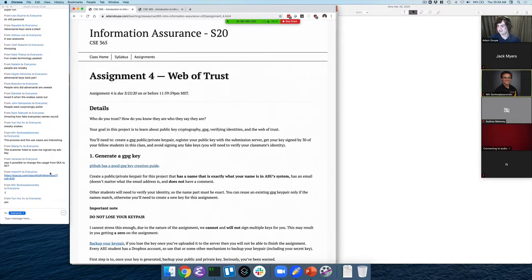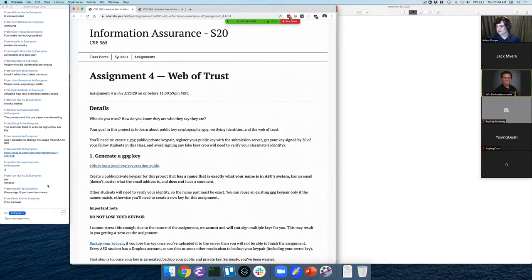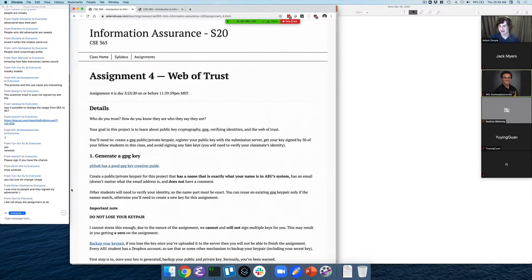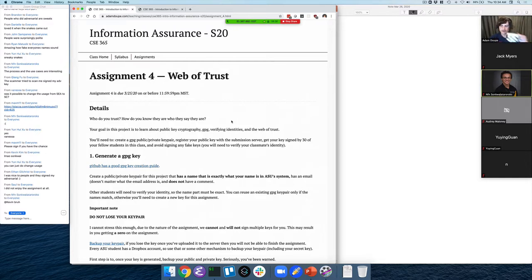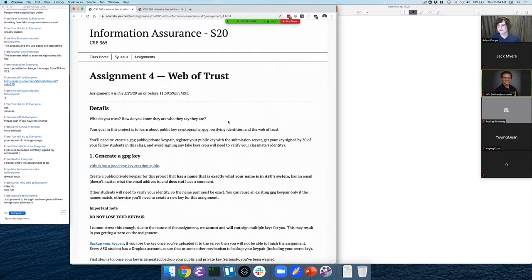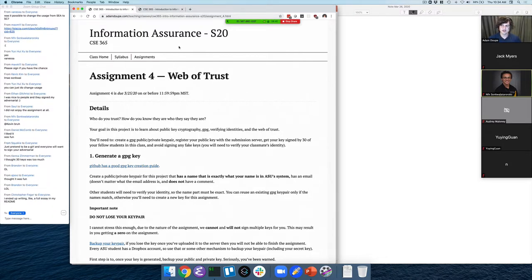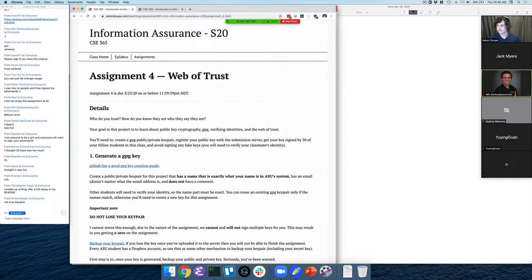The scammer tried to scan me to sign their adversarial key. I was nice to people and they signed my adversarial key. I didn't enjoy the assignment at all. 30 keys is a lot, but it's roughly less than 10% of the class, so that's kind of why it's a little bit easier. The basic idea — does anybody want to share their expert-level technique for how they tricked people to sign their adversarial keys?